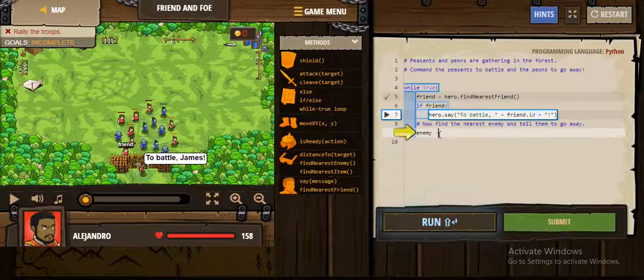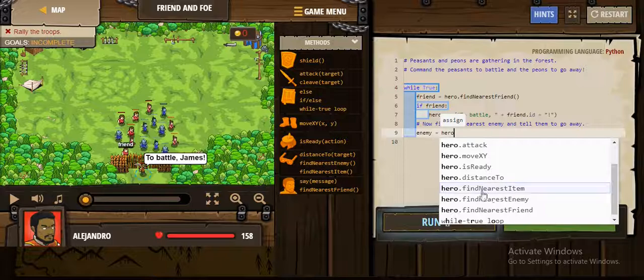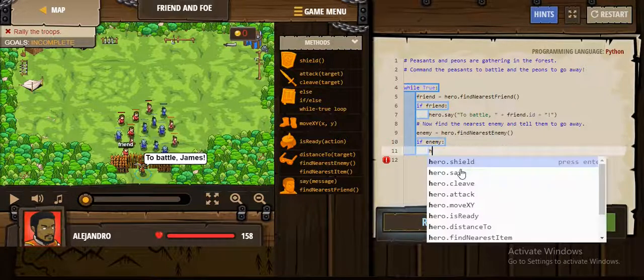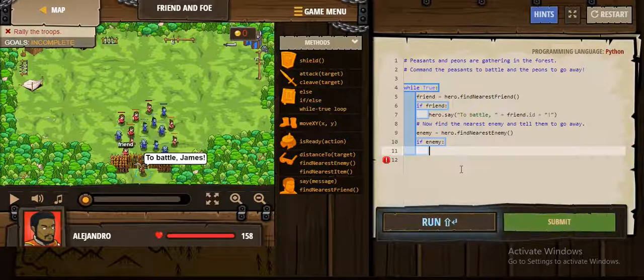To call them by their name, we write friend.id, and of course we use the plus operator to combine strings. So we define the enemy using find nearest enemy. If there is an enemy, we say 'go away', and we can include the name of the enemy by concatenating a string plus enemy.id.